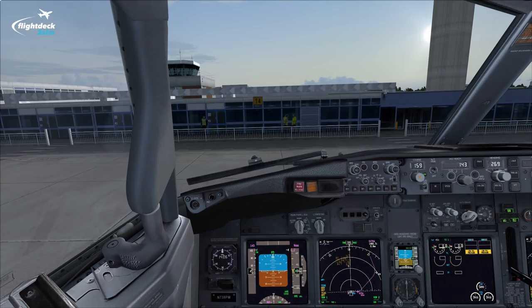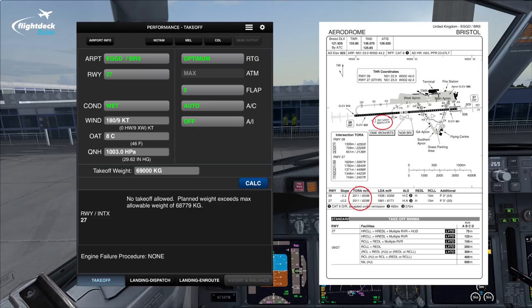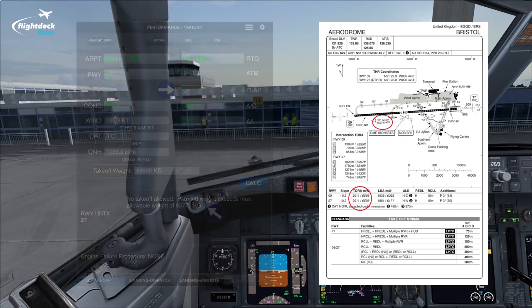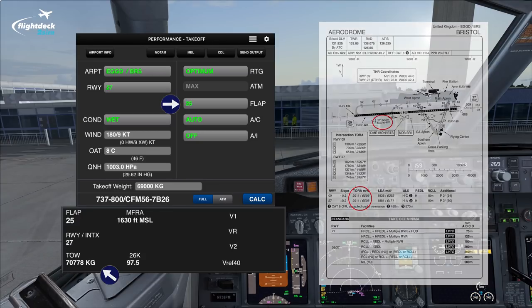Let's give a couple of operational examples. If we take Bristol in the United Kingdom, which only has a 2,000 meter runway — quite short for a 737-800 — you can see that if we use the most optimal flap setting of flap 5 we can only lift 68.7 tons, which will not be enough to get you on a four and a half hour flight to the Canary Islands. So what could the flight crew do to increase performance? Well, they could use a higher takeoff flap setting. With flap 25 they can lift an additional 2 tons — 70.7 tons as their maximum permissible mass — because it is a very short runway. With flap 25 you can decrease your takeoff roll and rotate sooner.